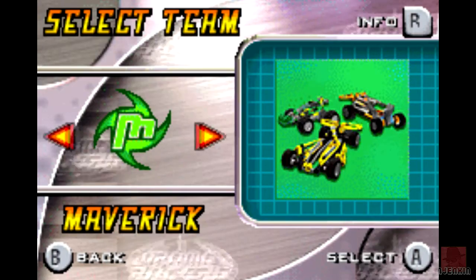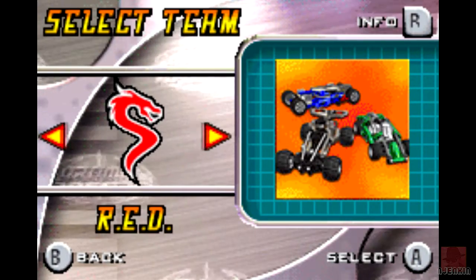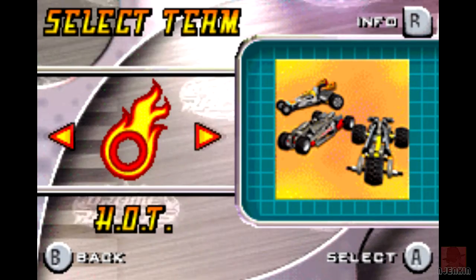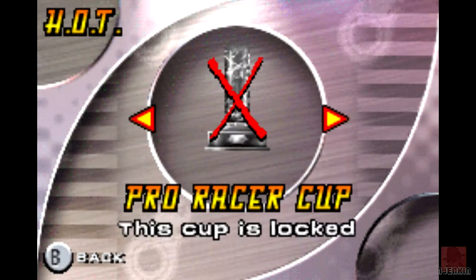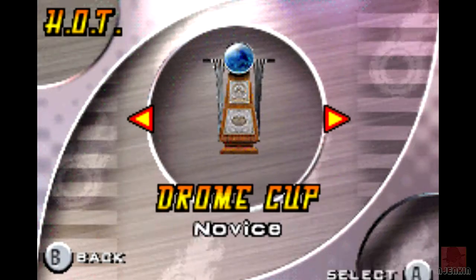There are lots of different teams; some are unlockable. I don't know what the difference is between all of them. There's the mighty red team, and here are the unlockable ones: Nitro and Exo Force. But we'll go for Hot — it looks a bit like the Hot Wheels logo, for some reason. I'm sure that's just a coincidence, but these are Lego cars.